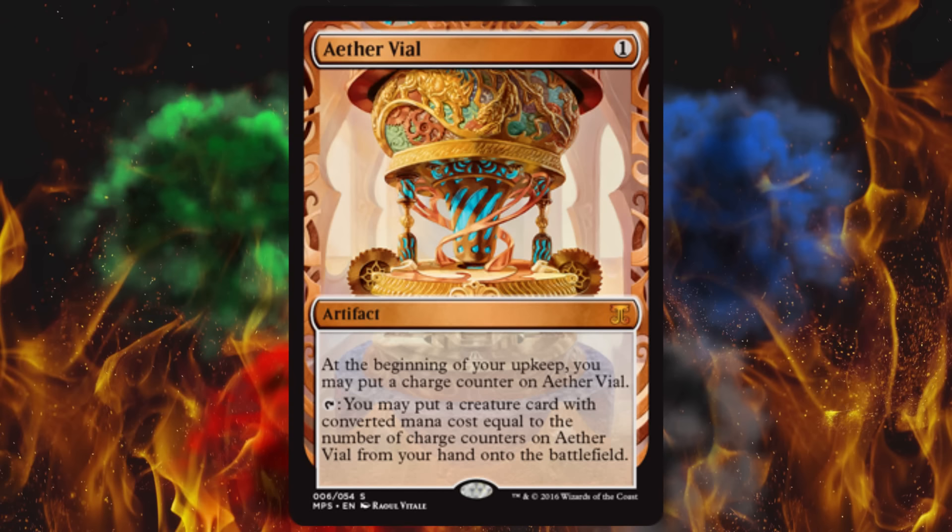It's basically a Merfolk card. This was printed in From the Vault Relics and also in the original Modern Masters. Otherwise it was only in Darksteel. That's why currently it's about $45 to $50 for the original version. So expect that Aethervial to be worth probably upwards of $75 to $100. Still doesn't make me like the card. If I get one, I'll be tempted to light it on fire. I really hope they ban it soon.